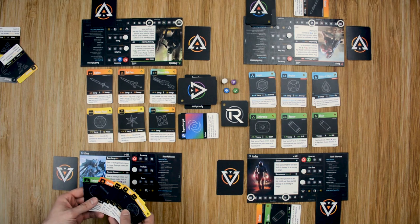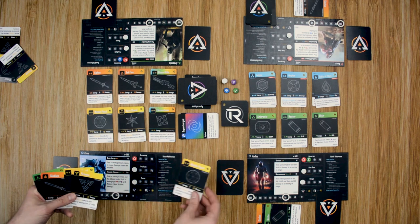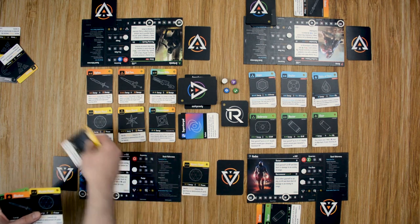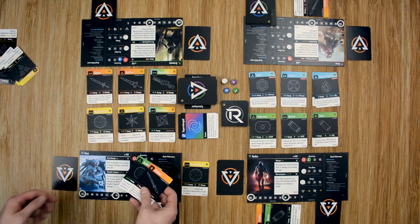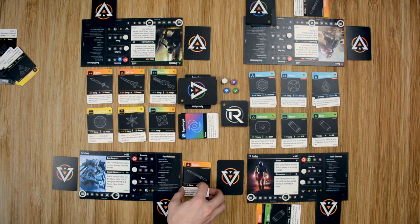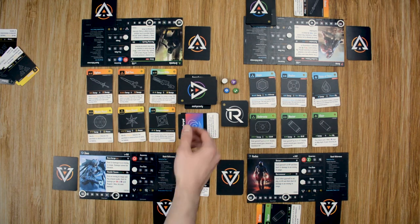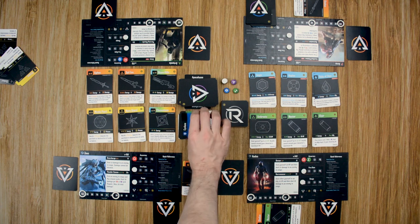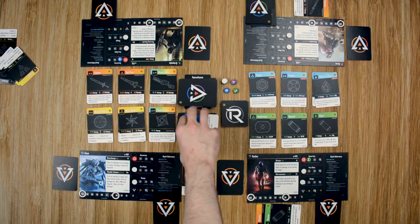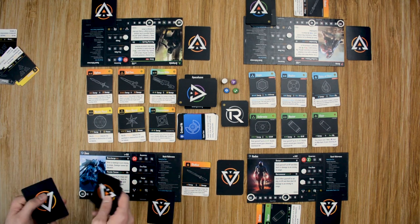Zeus has five buying power. He spends a Mystic Pearl to destroy a Prisma, holds on to one card, then spends two to perform his Thunder Cannon. He has to target Artemis since he doesn't have range to the other player yet. With character abilities, they automatically hit. He flips over three cards — each red or purple does 20 damage. One, two, three — no luck. He didn't do any damage with that. He draws back up to five.